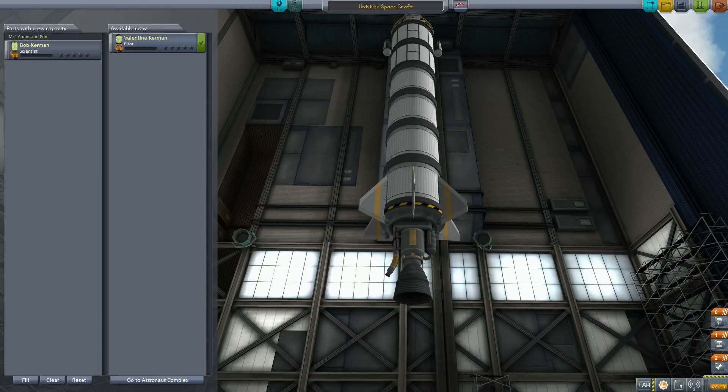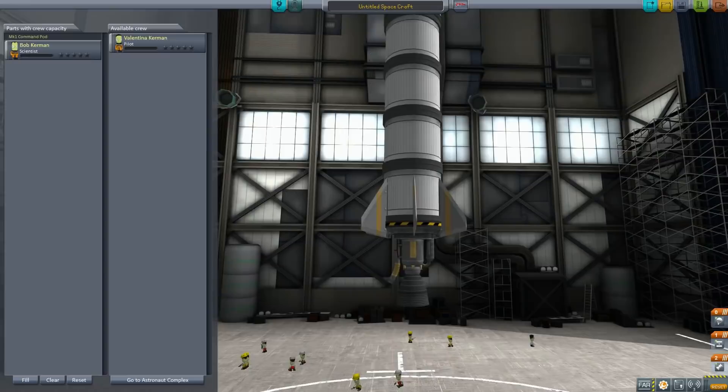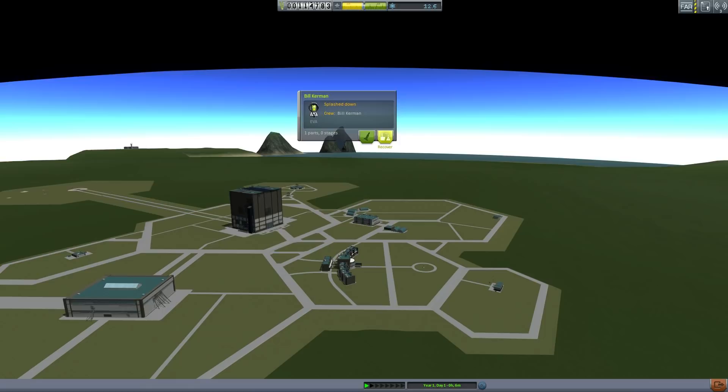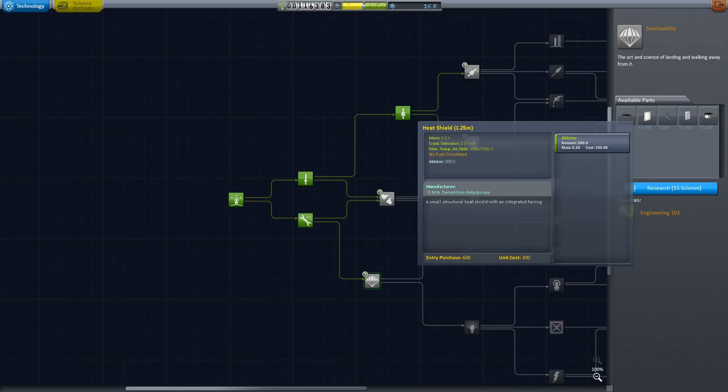Did I kill Bill? Bill's still out there, isn't he? Save and continue. Let's recover Bill Kerman. Come on back to the ranch with the science you brought. Now we have 16 science. Do we have enough to do anything useful here? Yeah, we could actually unlock these parts - like that micro-landing strut. Sure, it's another step towards more science. More science is always something we can appreciate.